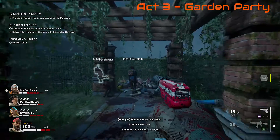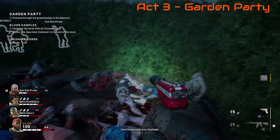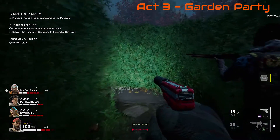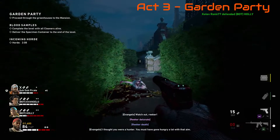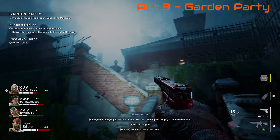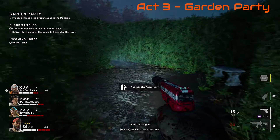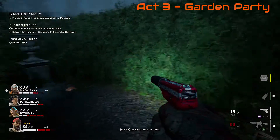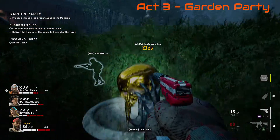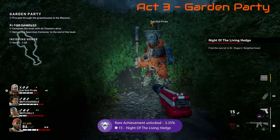Act 3: Garden Party. You're going to come to a hedge maze — it doesn't matter which way you go into the maze, just make it to the end, that's where the skull is. You'll know you're at the end because you'll be right here. This is kind of a pain to get through, but instead of going up where the safe room is, keep going through the maze. The skull is in a big cup just sitting there like a trophy, and this one is called Knight of the Living Hedge.